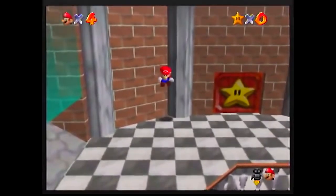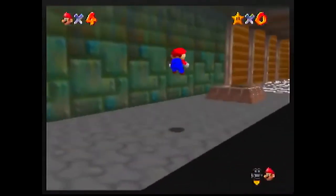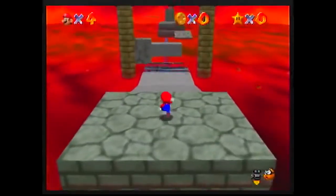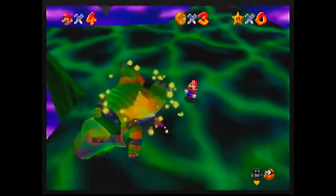This glitch is used to get to the top of the endless stairs in Princess Peach's Castle. Mario can reach the door that requires 70 stars to pass through, because he reaches the top of the stairs too fast for the game to register. This has helped speedrunners complete the 0 or 1 star speedrun in under 7 minutes.